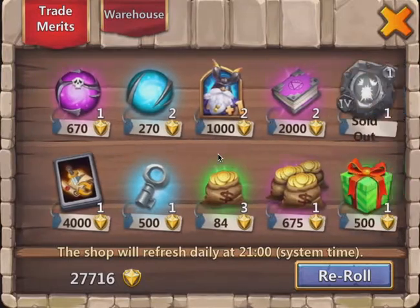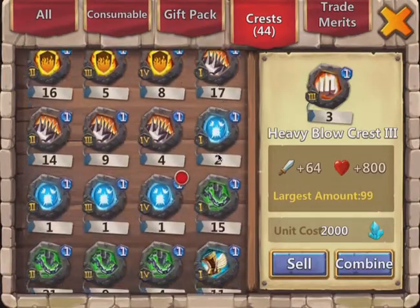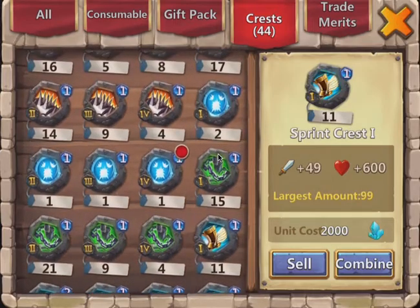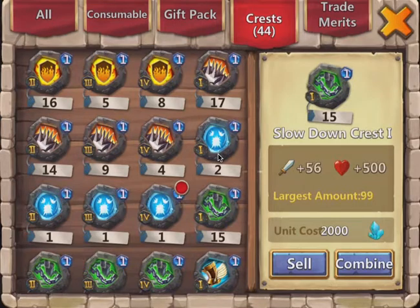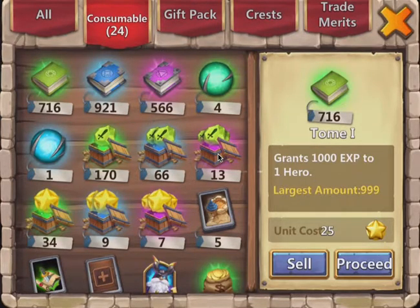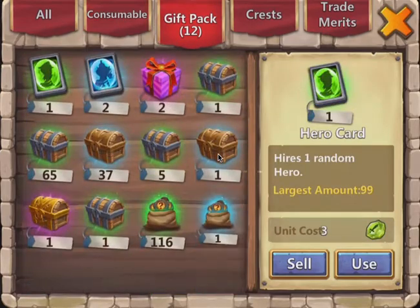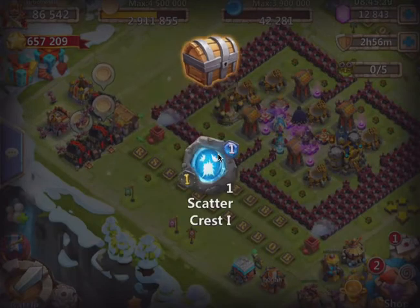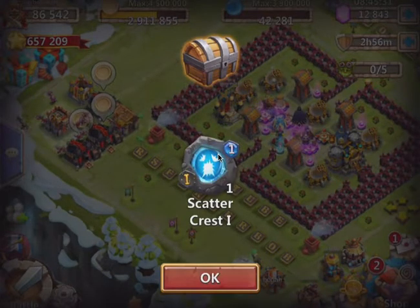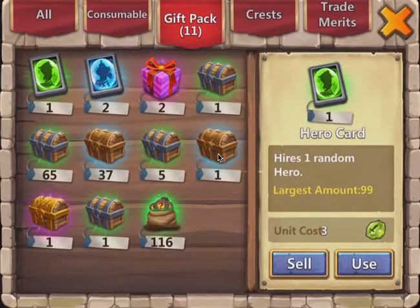I'll probably put it on one of those ninjas for four torch battles. Let me mine just one quick. There's my first complete set of scatter — yay! I'm going to break open some chests. Let's do this rare one first, because that'll be cool. Let's see what we get. Oh, I got a scatter crest. It's a scatter one though, so I still needed it.